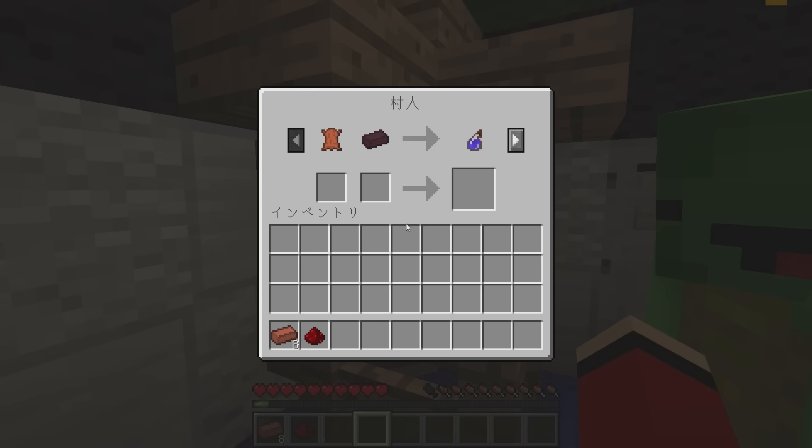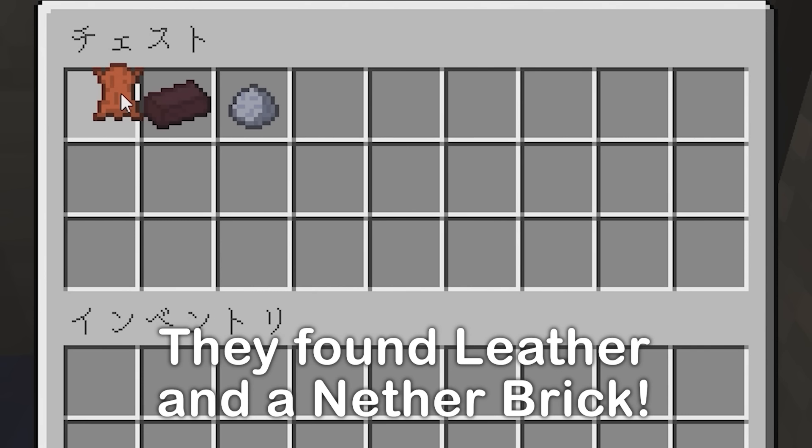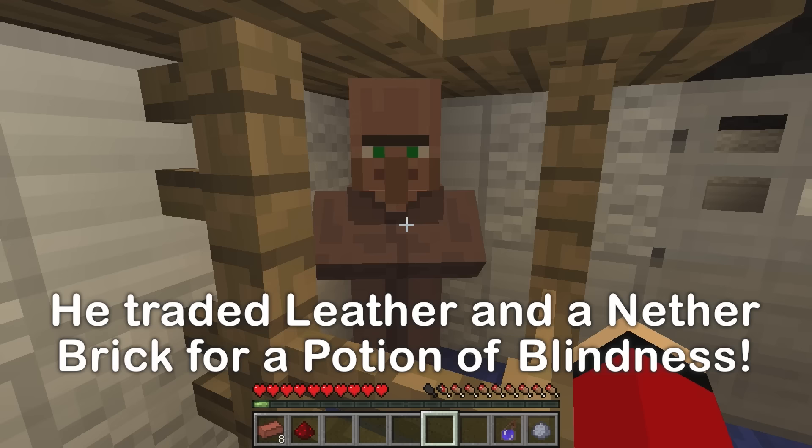This room's the same! Leather and a nether brick to get a splash potion of blindness. I wonder what we need that for? A chest! Open! Leather and a nether brick. A splash potion — use it!